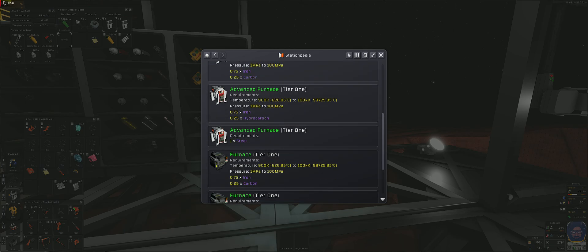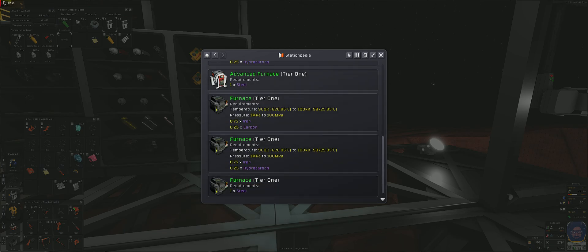These are all Tier 1 furnaces. The Tier 2 ones you can only make in advance, because a Tier 1 furnace cannot handle the higher pressures — you'll definitely have an explosion.